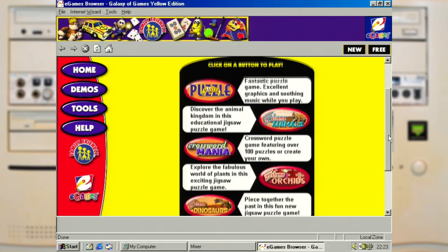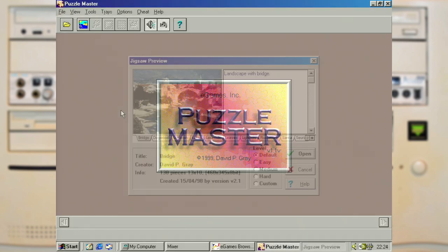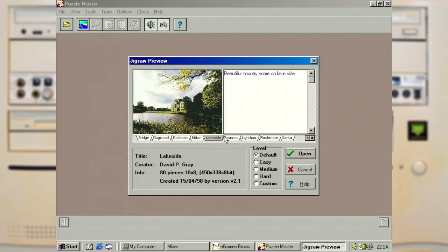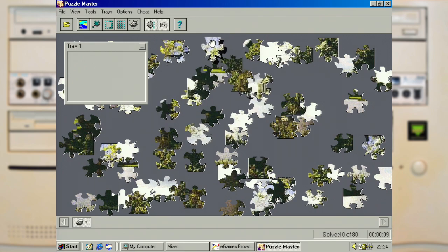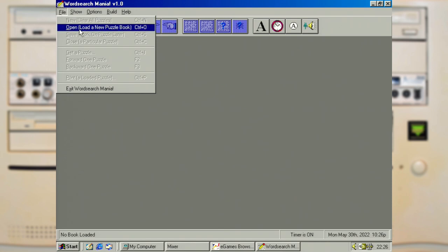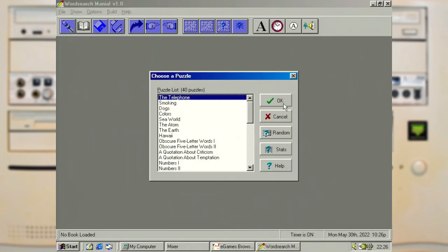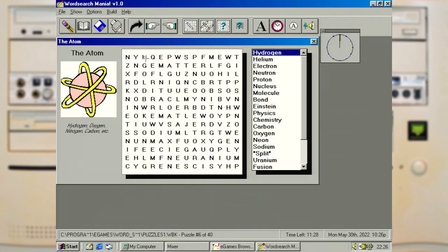But instead we have to move on to the puzzle category, as it seems like it might be just jigsaw puzzles and word games. I was hoping Puzzle Master might be different — and nope, it's another puzzle game. So instead of subjecting you to some extreme jigsaw puzzles, let's check out one of the word games, even if my dyslexia doesn't tend to go well with them. And in Word Search Mania, we seem to have quite a lot of puzzles to select from — but even this science-based atom one, it really isn't clicking with me. I can see it being fun for those who enjoy this type of thing.